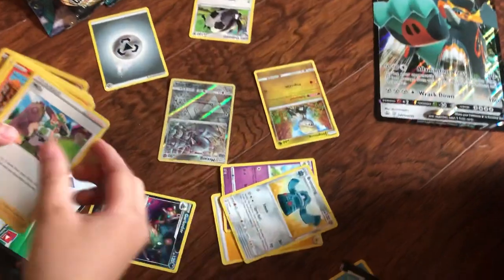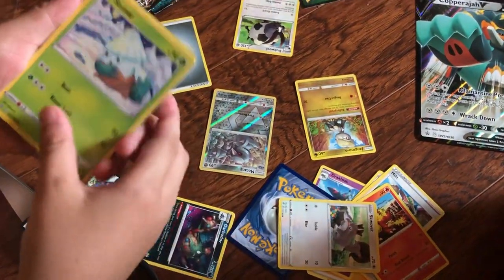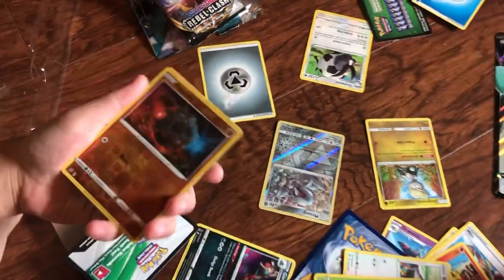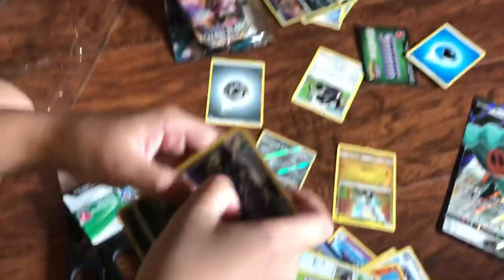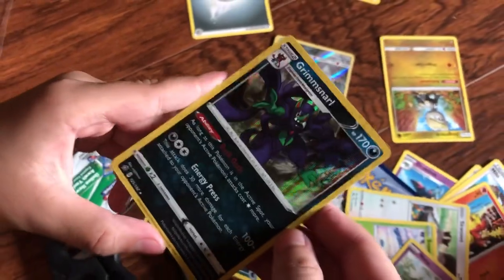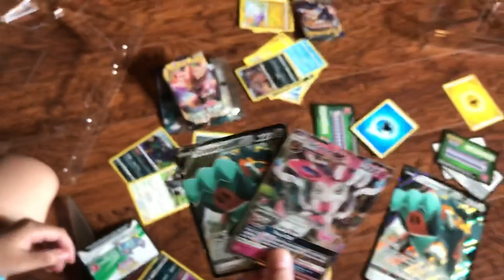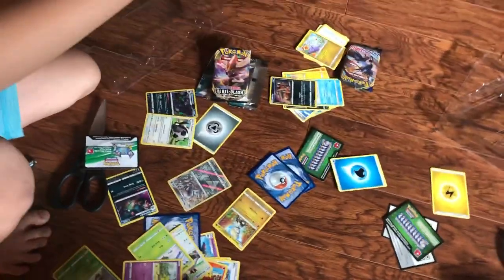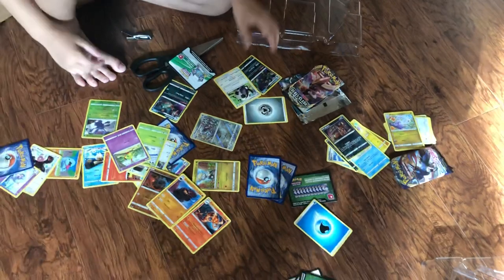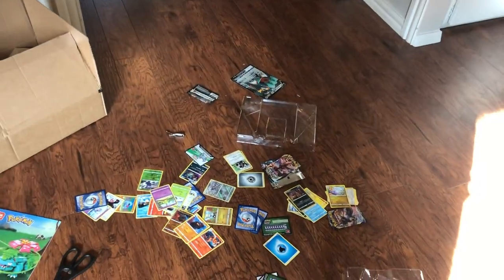Dragonair, Bronzong! Magmar — I like the bugs. Another Snom! I have a Rolycoly — it's an evolution: Rolycoly, then Carkol, then Coalossal. That's a Grimmsnarl! The thing is it's even more cool. I've got two of these. I have voice and throat problems. This set is enormous — it's bigger than your head! It also has a real Pokémon card. Alright, time to build — I need to find the scissors!